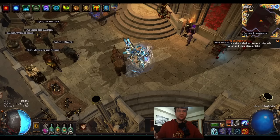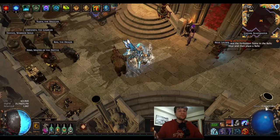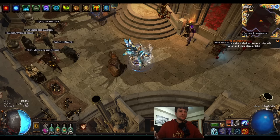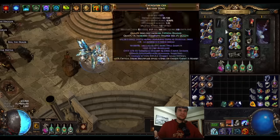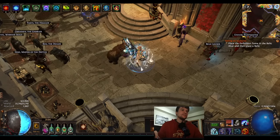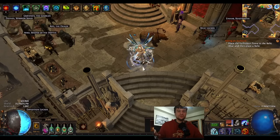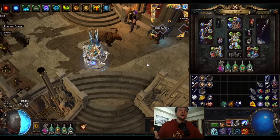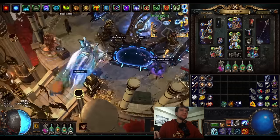Mana leech is capped naturally at 20% per second. 20% per second is a lot — that's almost 4,000 per second extra, which gets you to those Indigon numbers for this setup and pretty much every build. The trick is that you actually need to do a pretty substantial amount of damage to get that much leech, and the way this is done is with Anomalous Mana Leech.